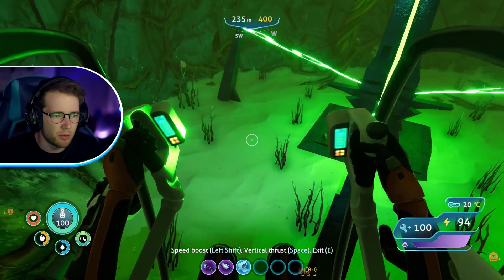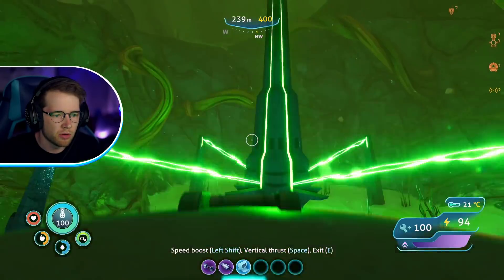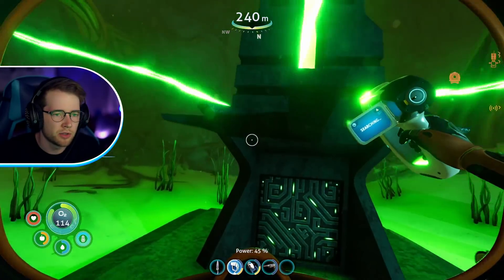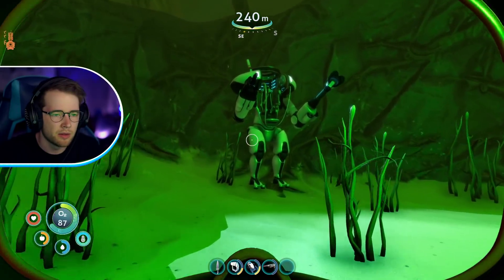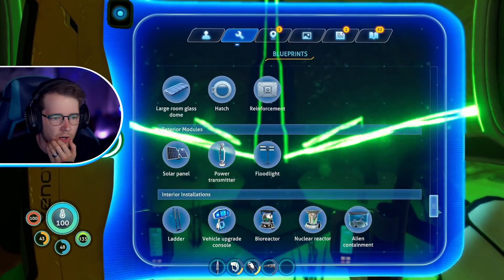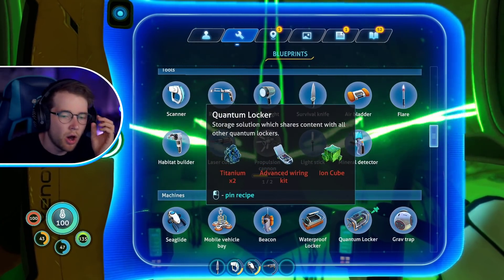It's like one of the alien things from before! What are you — are you gonna hurt me? I want that cube — that's a throwback right there. Give me it! I got an ion cube. It's an ancient architect artifact — it's an obelisk quantum locker. I like the sound of that. Let me get back in the prawn real quick and check out what that blueprint is. Quantum locker — it said new blueprint.